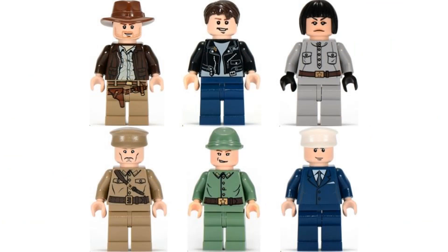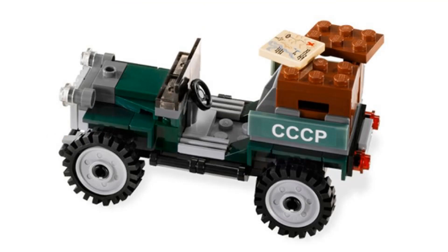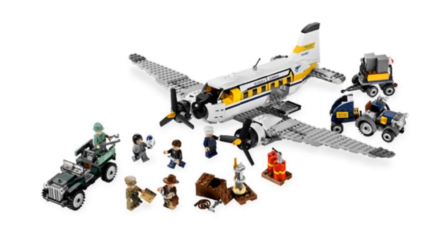Number 14 is Peril in Peru. It comes with six minifigures: Indy, Mutt, Arena, Colonel Dovchenko, a Russian guard, and a pilot. This is a solid plane build, and I like it a lot more than the flying wing. What's weird about this set is that it wasn't in the movie. The plane has retractable landing gear, but the interior is lacking a bit. It also comes with a really nice car build, a weird looking tractor with two different trailers — one for cargo and one is stairs to get up to the plane — and it comes with some cargo.